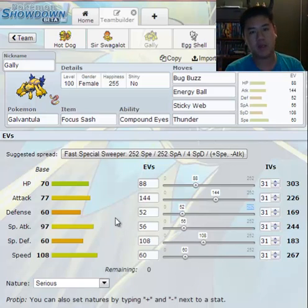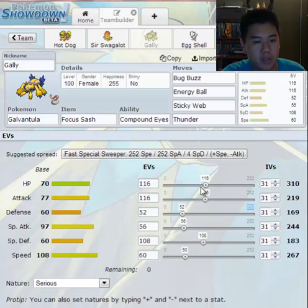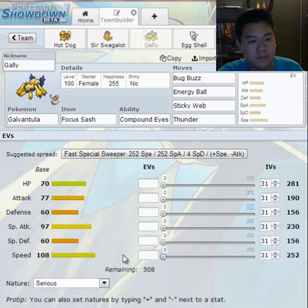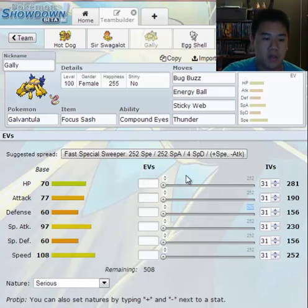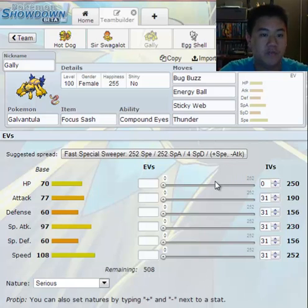That's because when you're going through the game battling Pokemon, each Pokemon you defeat yields a certain amount of EVs. So that explains why your Pokemon at level 100 could have 226 attack, and maybe someone else's has 219 attack but more HP than yours. You have 508 EVs — how much can your stat be increased by? The maximum you can put in one stat is 252, so let's put 252 EVs in HP and see how much it boosts by.